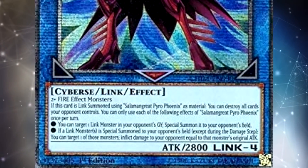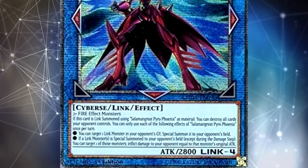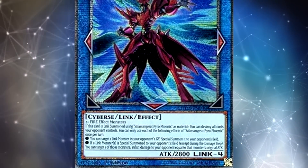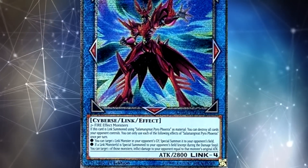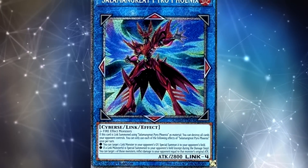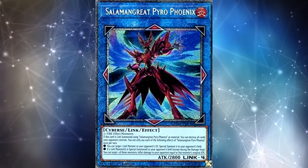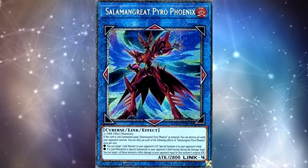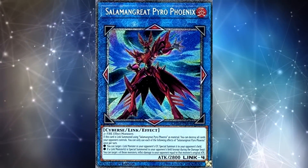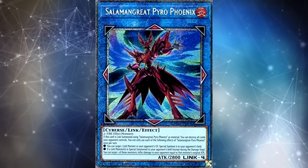It also has two other effects. First, you can target one Link Monster in your opponent's graveyard and special summon it to your opponent's field. The second effect says if a Link Monster is special summoned to your opponent's field, you can target one of those monsters and inflict damage to your opponent equal to that monster's original attack. This card has seen competitive success — it's not a staple by any means, but it has topped several tournaments. The main combo is you summon the first one, then the second one, blow up your opponent's board, attack directly, then revive a Link Monster they had and inflict a bunch of damage, hopefully closing out the game. It was a huge sleeper pick for several Salamangreat players.